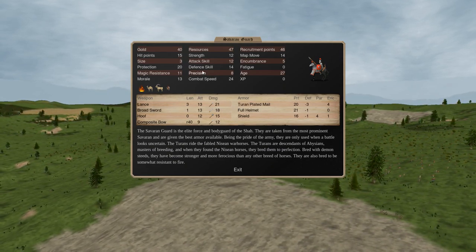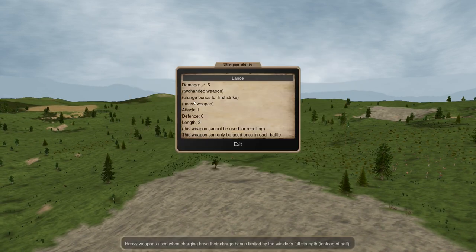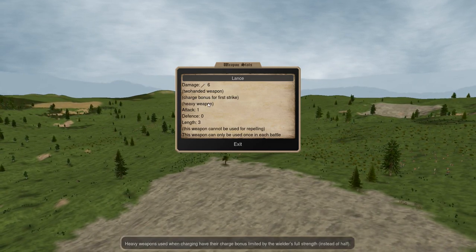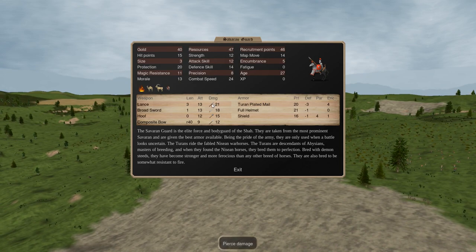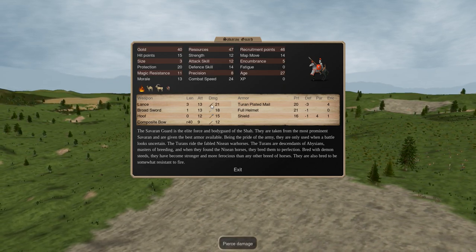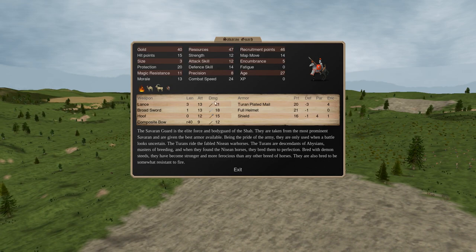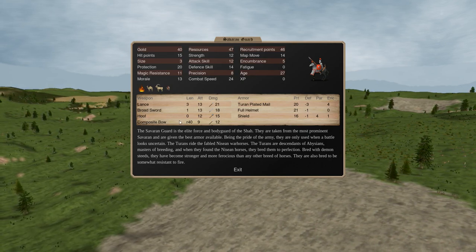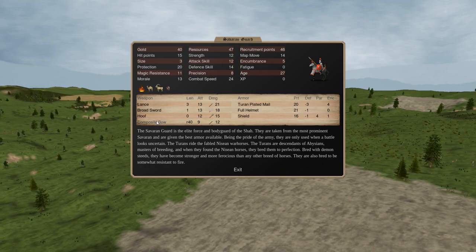Savar and Guard are probably one of the best cavalry units in the game and very much worth their cost. They cost 40 gold for only 15 hit points, but have decent defense skill plus high protection, good stats across the board, and they have a lance charge - when they charge in early, they hit incredibly hard. The lance basically gives you a damage bonus equal to your strength when you first charge in. With a heavy lance, when the Savar and Guard charges it actually does something like 30 piercing damage, which can kill pretty much anybody if it gets even a little lucky. Giants are not safe from a Savar and Guard lance charge - nobody is. After that, they have two melee attacks for decent attack density, and a composite bow if you want to use it.